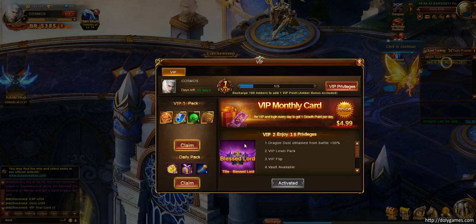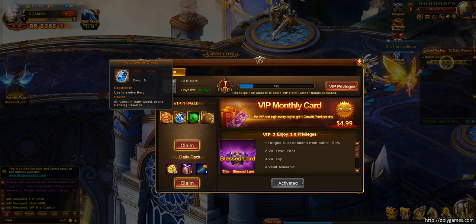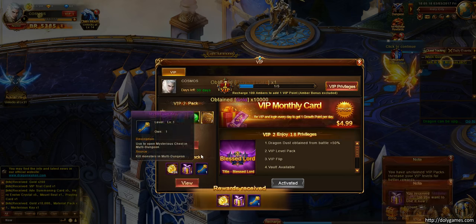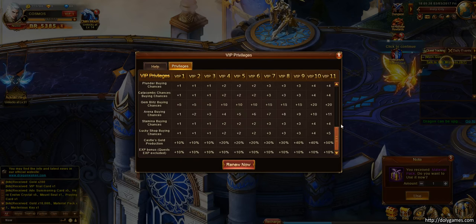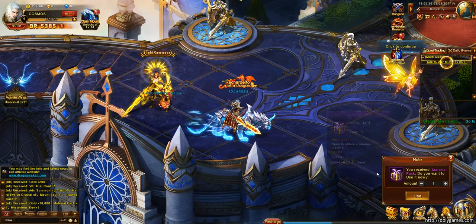We got a level one pack — the strong pack — which includes an advanced summoning card used to replace amber to draw essence in the tavern. We got hero evolve crystals, mount souls used to increase mount stats with plus 30 attack and defense, and a praying card used to pray in Astro. We'll claim that and claim the reward. The privileges are shown in a nice table — all nicely made and pretty standard. I guess they'll improve it further.